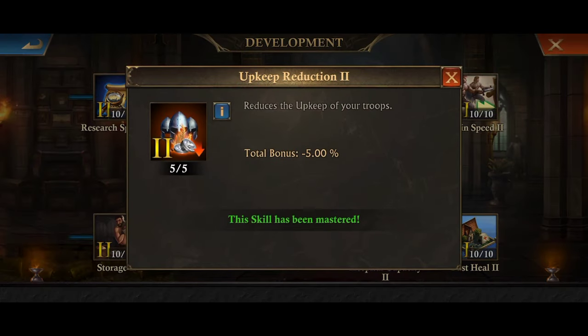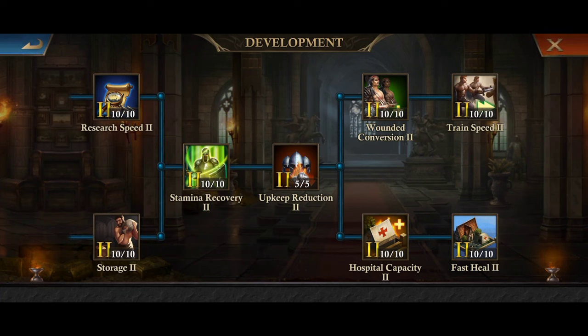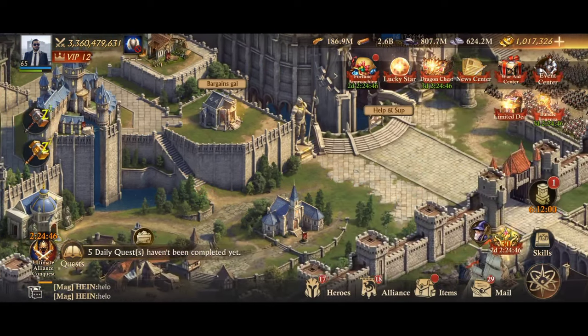The total of being in your alliance territory, max efficiency skills in your alliance research, and individual research means your upkeep will be zero.